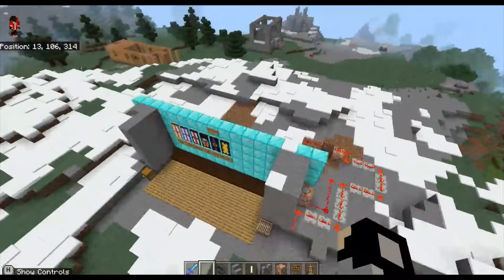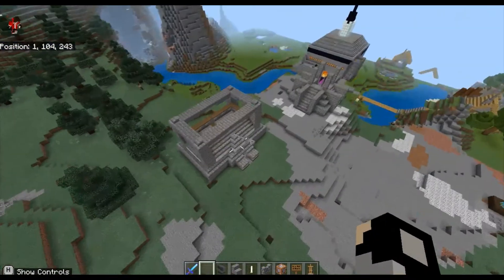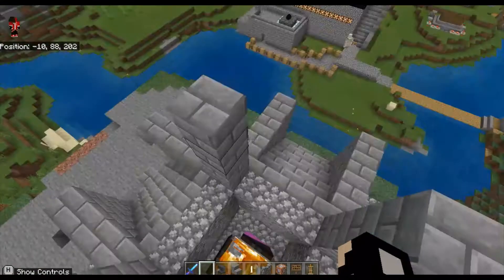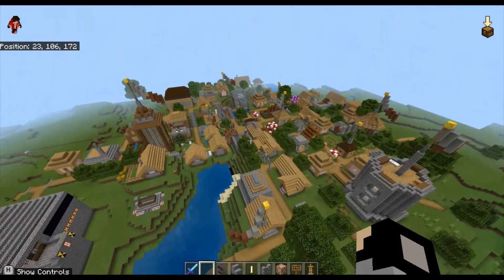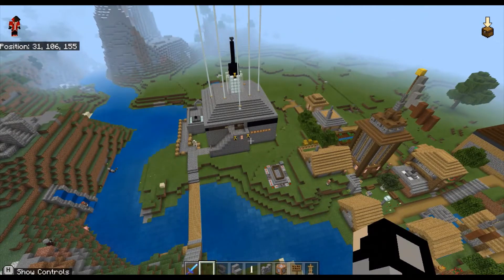Back here I have my world's history represented by banners. I've got this secret base, I've got this fancy end portal which is currently blocked, and I've got this huge town which is the only medieval town I've ever built with a nuclear reactor that's fully functional.